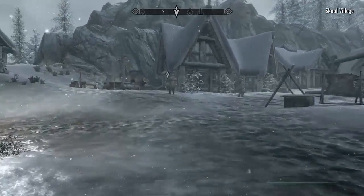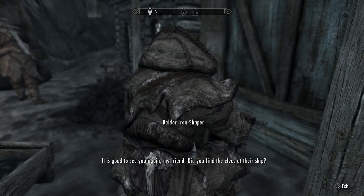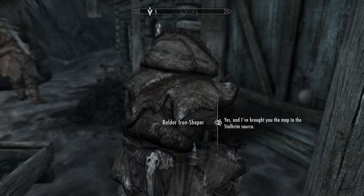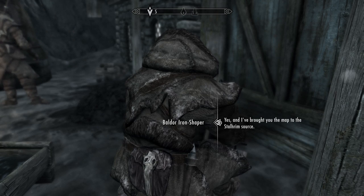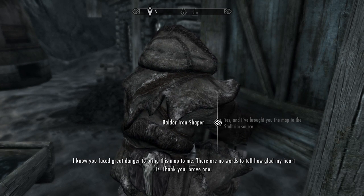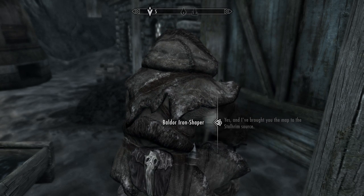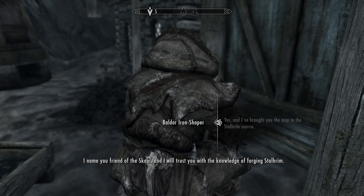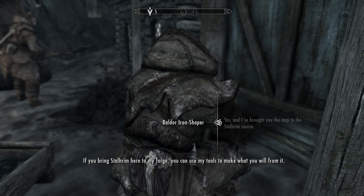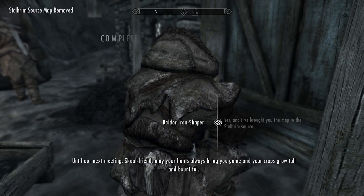Now you're going to come over and talk to the woodcutter and the blacksmith again and give him the map. And I've brought you the map of the Stalhrim source. He names you Friend of the Skull and says he'll trust you with the knowledge of forging Stalhrim. If you bring the Stalhrim to his forge, you can use his tools to make what you will from it.